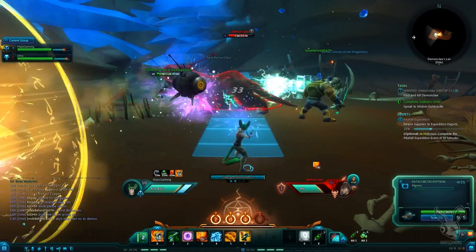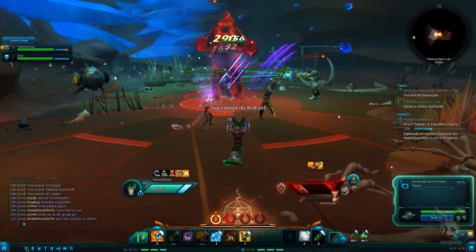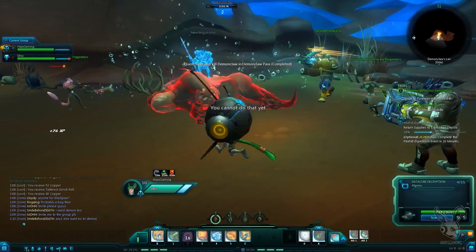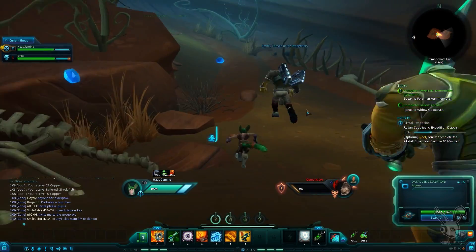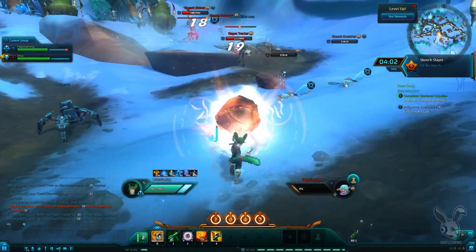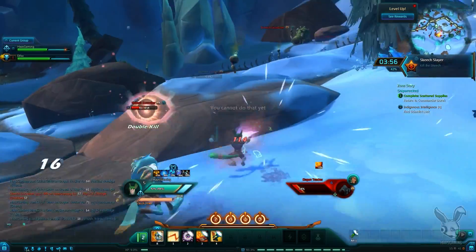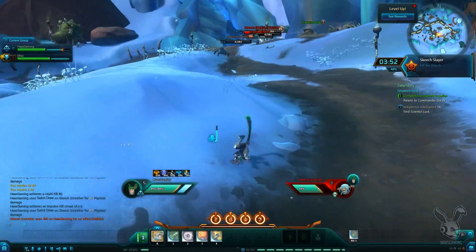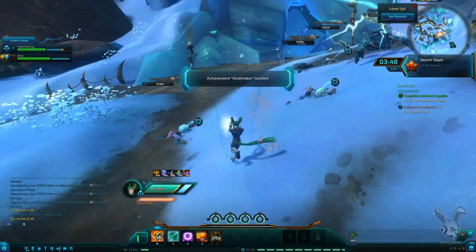Combat in Wildstar has no auto attacks, a limited action bar set, and focuses a lot on movement, telegraphs, and dodging in and out of those telegraphs while you aim your skillshots at your enemy. Thus far it has been really simple and it is more difficult to miss than it is to hit with your abilities, but the actual animations and spell effects are simply fantastic. Combined with the interesting enemy creature design with their own set of abilities, combat is shaping up to be an enjoyable experience from what I can tell so far in PvE.